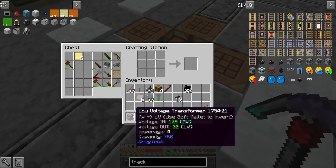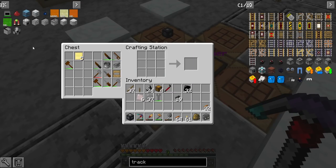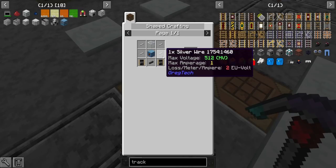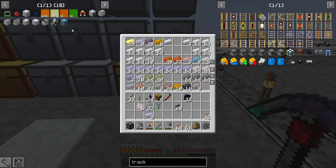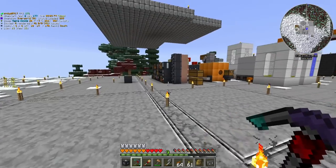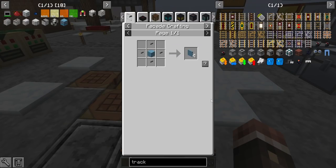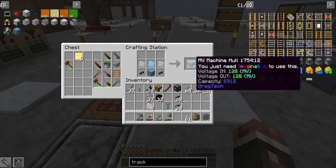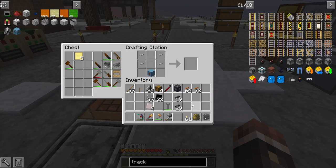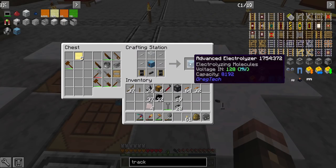First thing we properly need to do is make this low-voltage transformer. Now that I have that, I can transfer — or change 4 amps of LV up into 1 amp of MV. Then I need to make this advanced electrolyzer, which shouldn't be that hard to do. I do have some silver smelted up, so I can just make this electrolyzer. It doesn't need any components other than the circuits, so this is a really easy first machine for us to have.